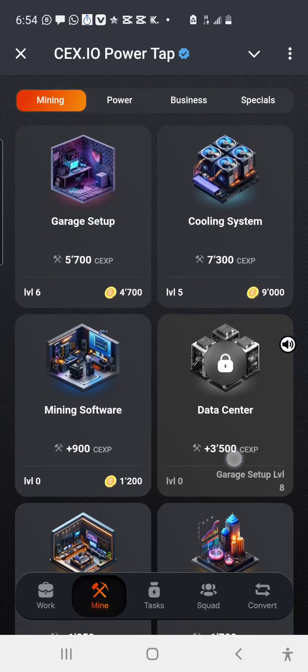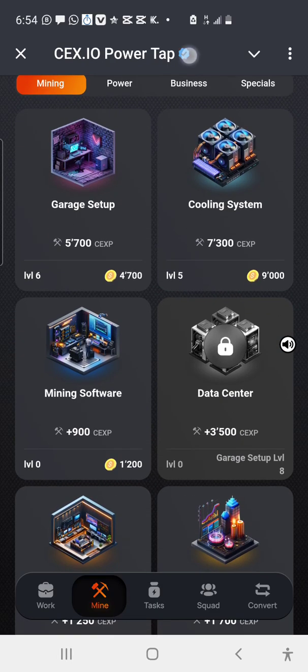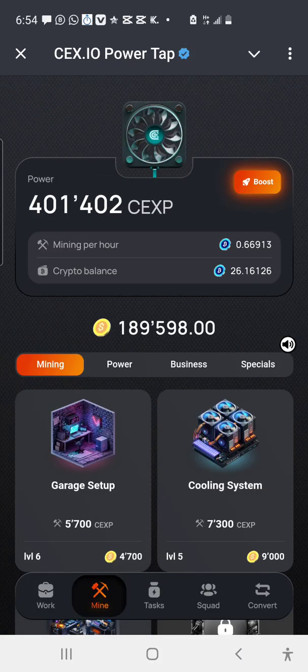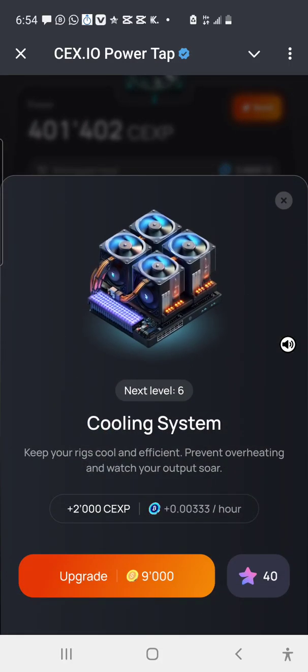Let me engage this particular offer with a 9,000 yellow balance tag. Simply click on it, and you can clearly see that by engaging this offer I'll make 2,000 CSP coins. Take note of my current CSP balance before I click upgrade. When I click upgrade, it will then become 430,402. So I simply click on the 9,000 offer and then click upgrade.